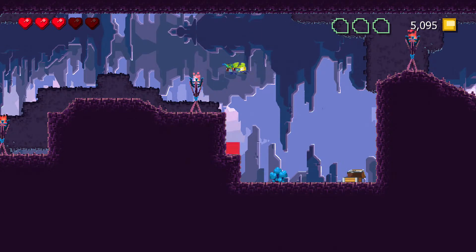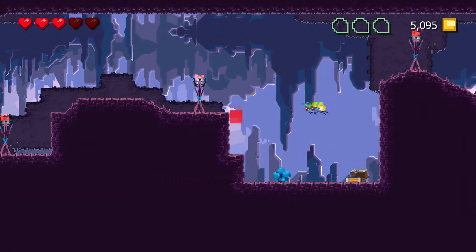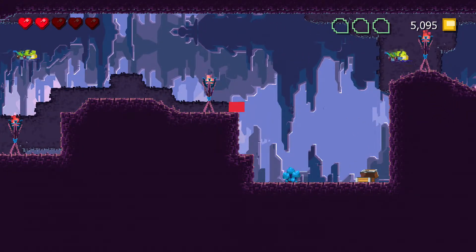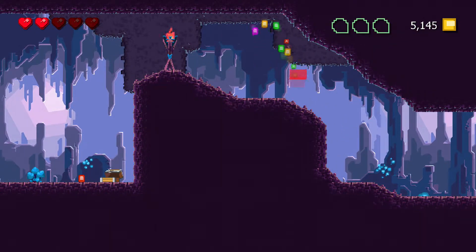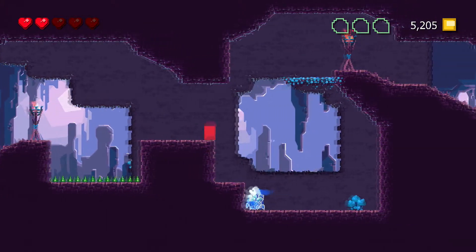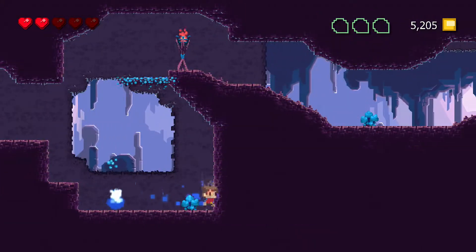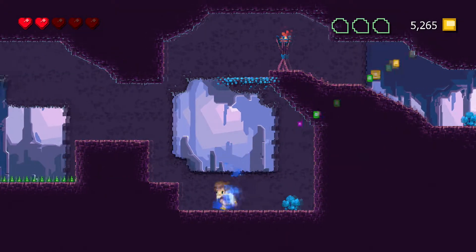I did end up buying a couple of upgrades prior to beginning this level, which was the double pixels and a magnet, so that's why the pixels are now floating towards me. You can buy them at the weapon shop, at the blacksmith shop, at the village.